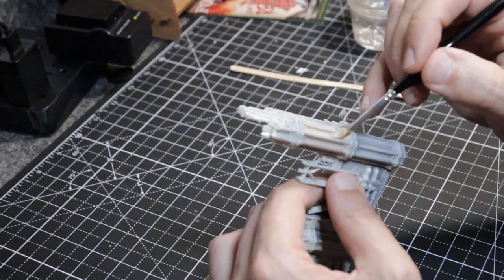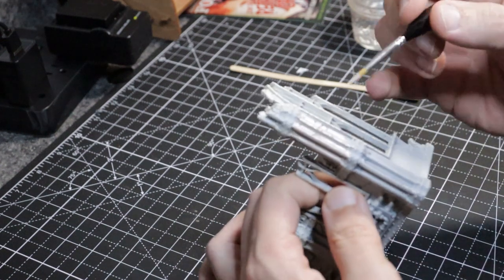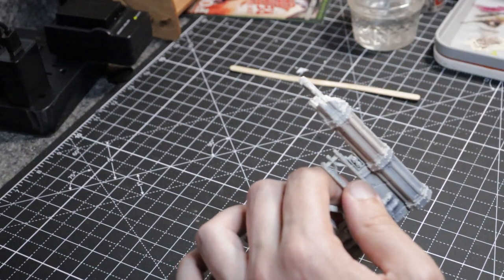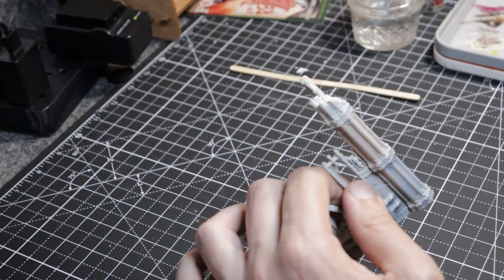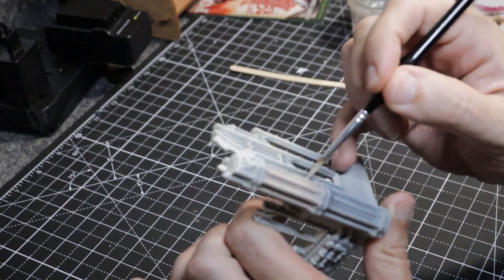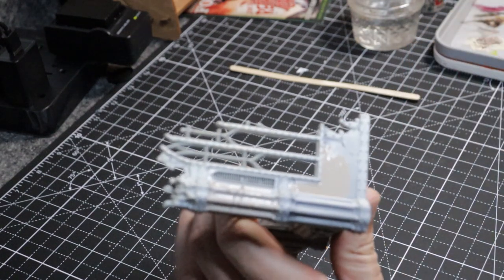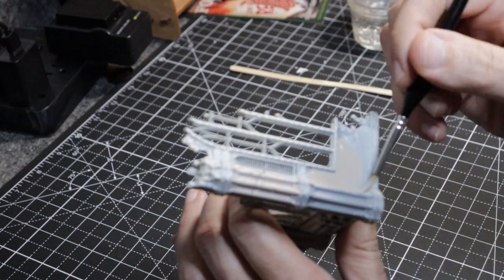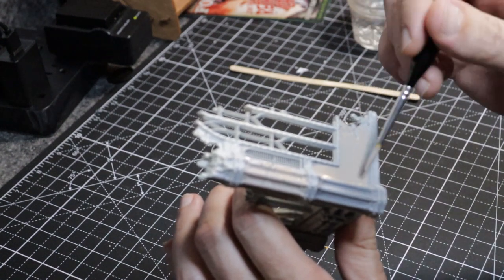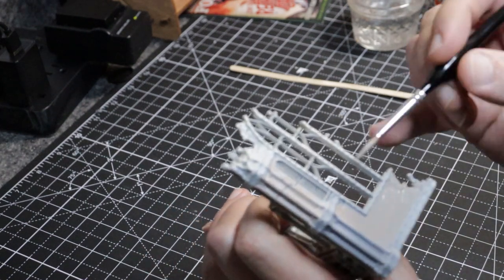We're underway. I've obviously put the models together and glued them all up. They're a little bit of a pain because it's all right angles with not exactly a lot of surface area to glue. I found it very helpful to use a craft board underneath — stare right down, hold the pieces together, and see that they were properly angled. Then I sprayed them down; it was Wraithbone that I primed them with.